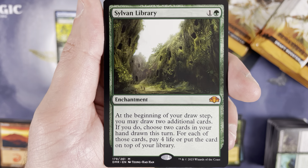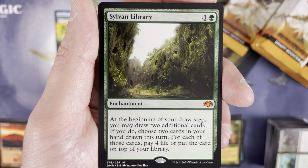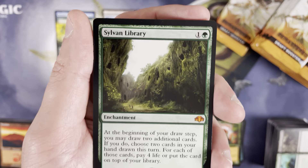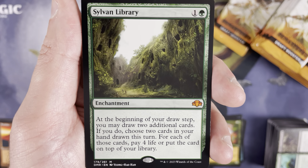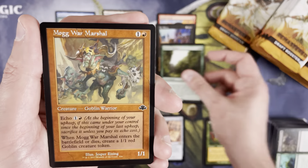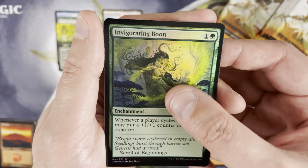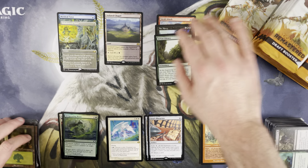When you stack up a Dominaria Remastered draft box at $130 versus any standard 2023 release where draft boxes run $110–$115 — oh my goodness — Sylvan Library! Never unhappy about seeing this card, never unhappy about adding it to the personal collection. Sylvan Libraries are sitting around $22 — really reasonable. That qualifies as a top-tier mythic, right up there with Vampiric Tutor and Force of Will.